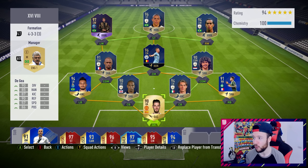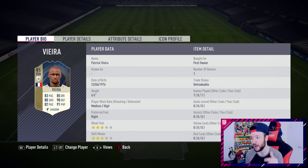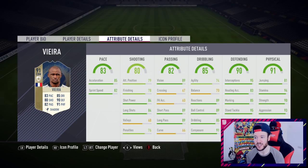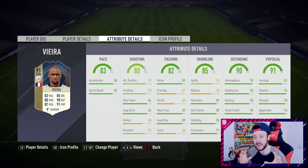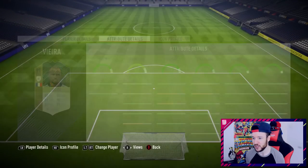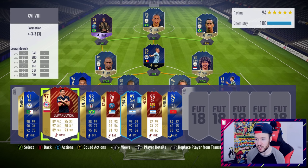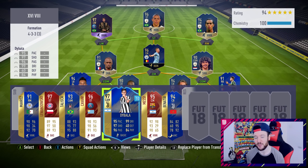Let's have a look at this 194 team — it should be illegal! 194 rated, we've got Maldini, KDB, Ronaldinho, Hullet. Hullet's prime is something we're working towards. Big boy Patrick Vieira is here — one game, one win in the weekend league. He has lost a little bit of pace, but do you notice that in game? Not really. 95 interceptions, 95 standing tackle, and his long shots and finishing have definitely improved. Any version of Vieira is going to do work.